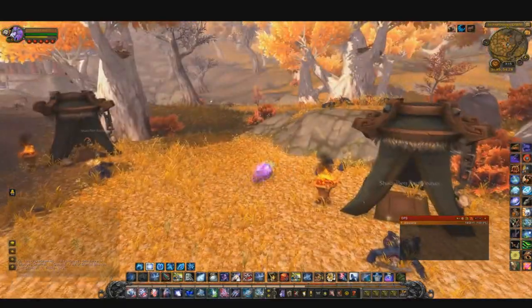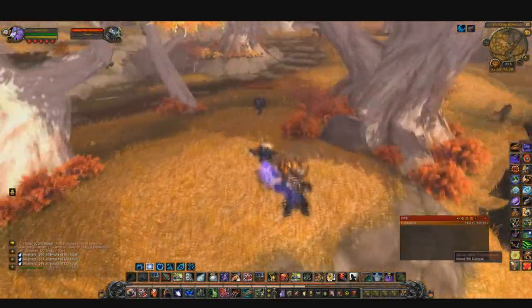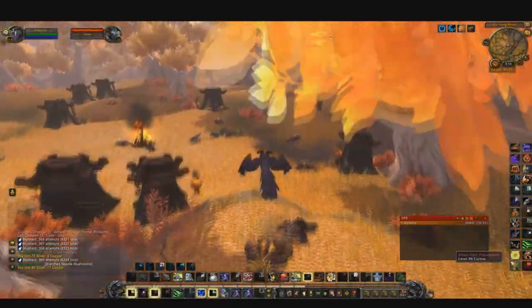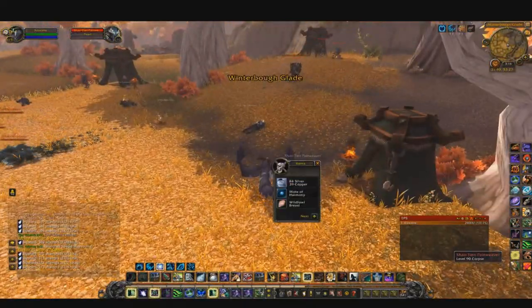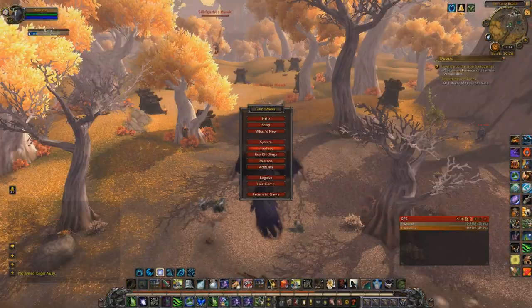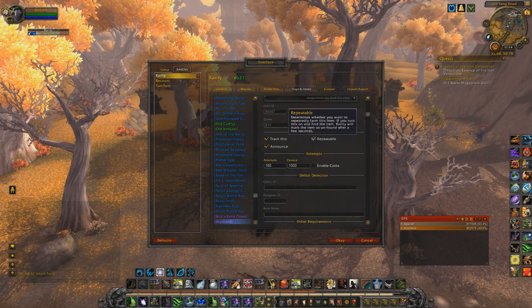The only talents you should care about are Lunar Inspiration, which gives you the castable Moonfire in cat form — it's nice if there's a mob out of range of your ginormous Thrash — and Astral Affinity, which is what you really need to increase your Thrash range with Echo Wraith. The add-on you're seeing in my chat window when I loot a Sky Shard is called Rarity. It's a really handy add-on you can use for pretty much everything. Make sure to open up the window and select repeatable, or else it'll only track one of your Sky Shards, and you want it to track all of them.